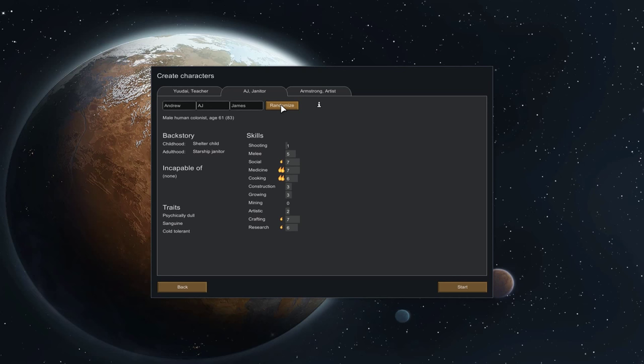Psychically Dull — that is actually really good, believe it or not. Sanguine is really good. Cold Tolerant is really good. Good passions for medicine and cooking — all really good. So we'll keep AJ, although we will be renaming these people. Let's see what we get for the last one, and then we might go back and tweak Yudai quickly to see if we can get something better.